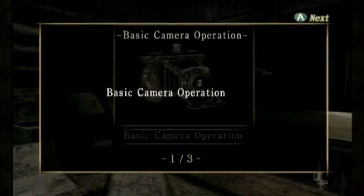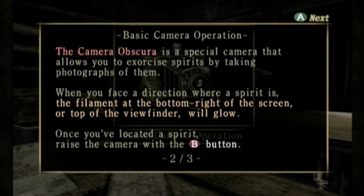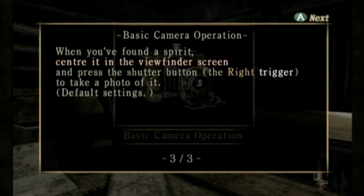Basic camera operations. The Camera Obscura is a special camera that allows you to exorcise spirits by taking photographs of them — make sure they smile. When you face the direction where the spirit is, the filament at the bottom right of the screen or the top of the viewfinder will glow. Once you locate the spirit, raise the camera with the B button. When you find the spirit, center it in the viewfinder screen and push the shutter button — the right trigger — to take a photo at the default settings.